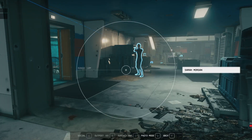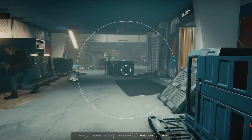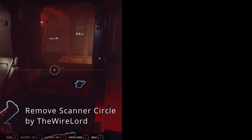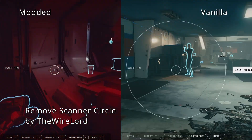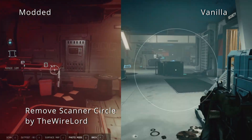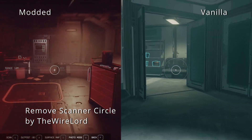When you use the scanner, have you ever noticed there's a circle in the middle of the screen just sitting there, and you wonder if there's a way to remove it? Yes there is. This mod will remove that circle, giving you less HUD busyness. I hope you guys enjoy. Thanks for watching and I will see you all in the next episode of Starfield Star Mods. Take care.